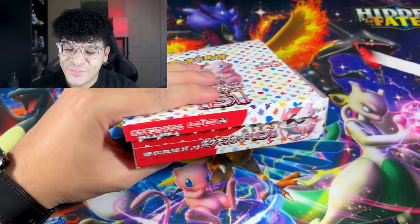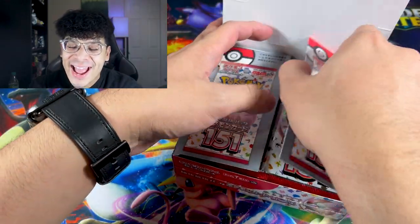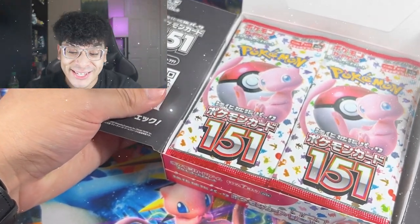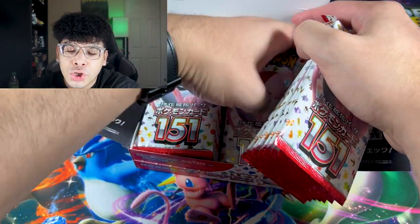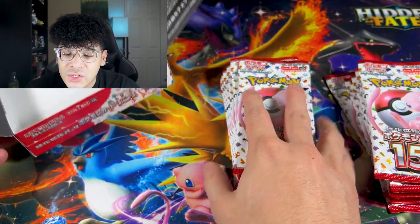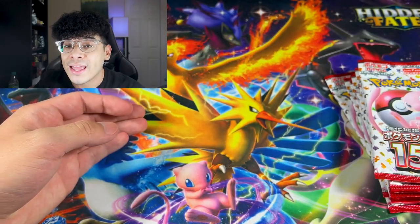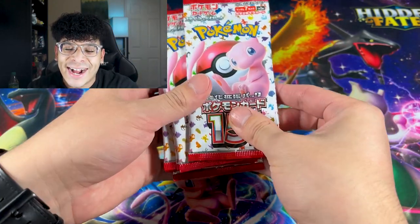I took off the plastic wrap, now let's officially open up our box. Look at these packs — I am hyped. Let's start with the right side and do a little competition: which side prevails, right or left? We're going to put the left side over there and put the box away gently, then start with the right side.